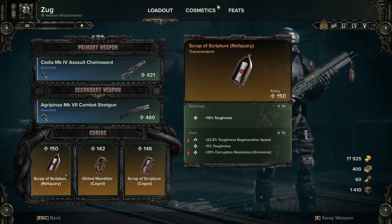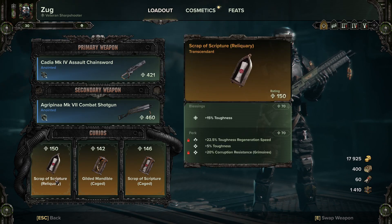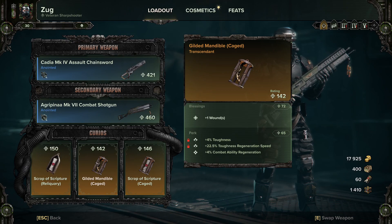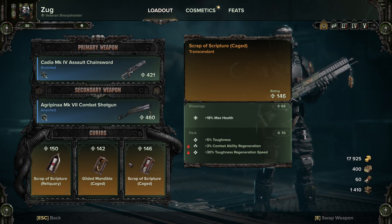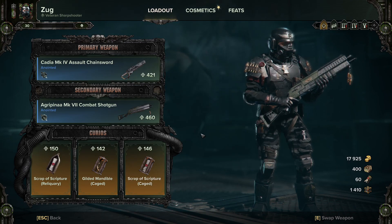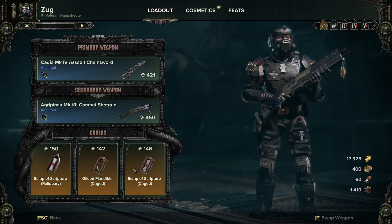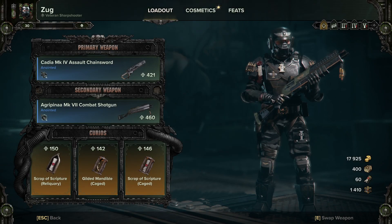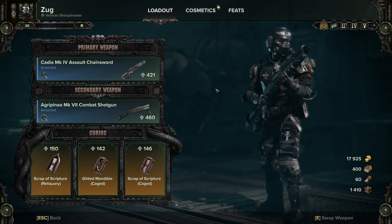For the curios I've just gone with a spread of toughness, a wound, and health. Toughness generation, toughness corruption resistance. Toughness regeneration and combat ability regeneration to keep Volley Fire up. These are in no way best in slot — this is just what I have at the time of recording. I've been rolling a lot of curios lately and I just can't do it anymore — I can't sit there for an hour trying to roll a decent curio, so this is what we're using and it works fine, to be honest.